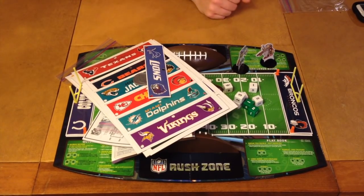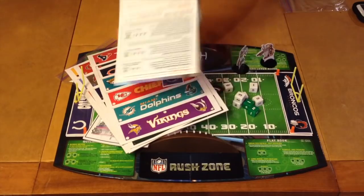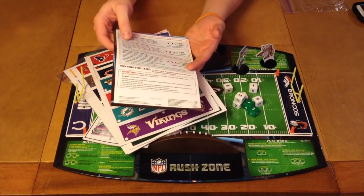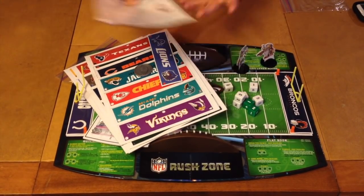Alright, we're going to take a look at what you're going to get inside of NFL Rush Zone, the board game. First and foremost, we're going to start off with our handy-dandy rule booklet. It is two pages, double-sided, full-colored, and a very well-done rule booklet. It will clearly explain exactly how to play the game, and it's a very simple game to play.